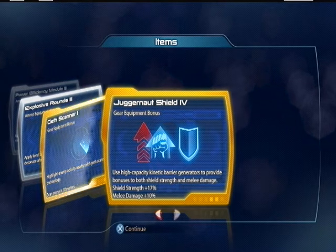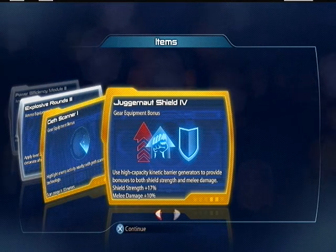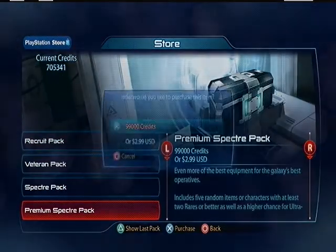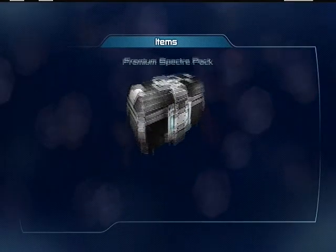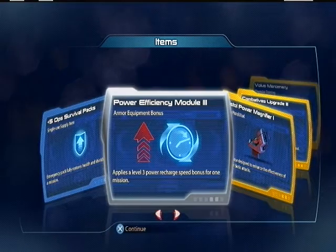Juggernaut shield 5 — this is gonna be really nice with the Krogan Warlord. I was using the hydraulic joints 5 so it gave me like plus 20% melee, but then I was thinking, if my shield could be buffed at the same time, I might trade off for that. But in my fitness I went all in on melee and not for shield or anything.